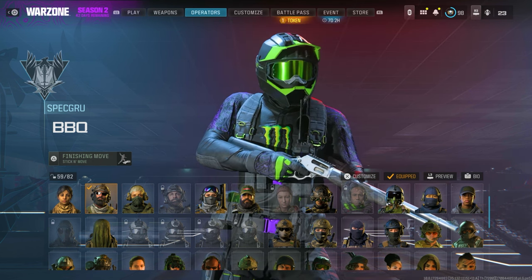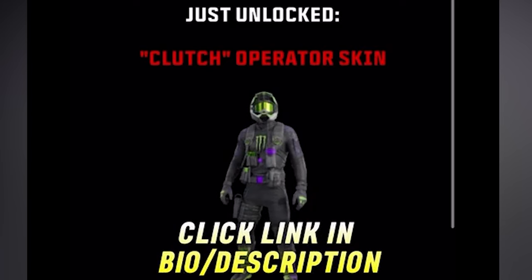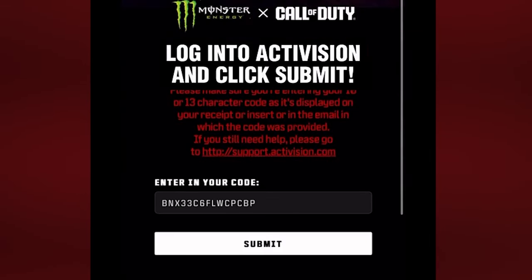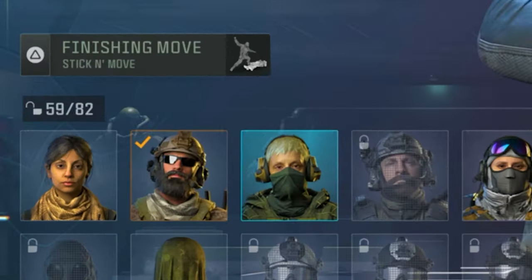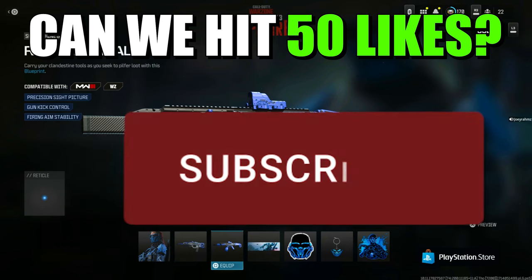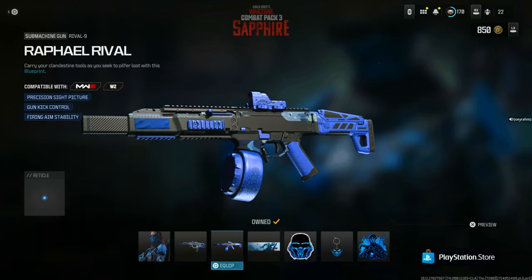This is the third skin of the video — it's a free monster skin. Here's how to unlock it: go to the link in my description, go to the website, sign into your Activision account, click Submit, and you're done. When you log back in, come to this character and equip the beast. Thanks for watching — drop a like, subscribe. I'll see you guys in the next video. Joey Rams out.